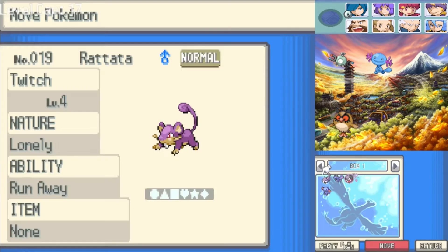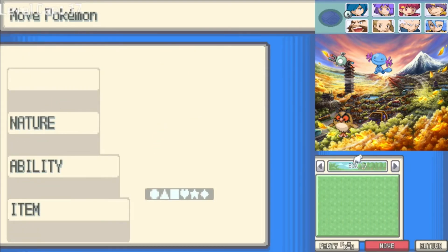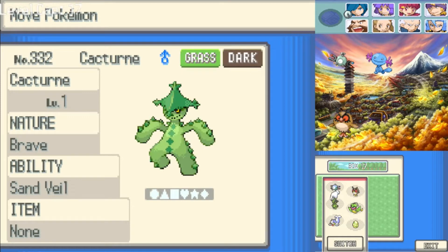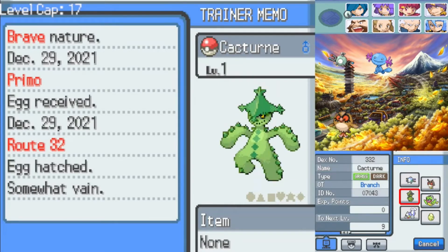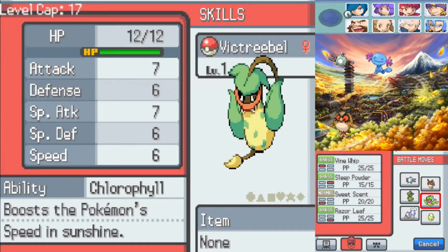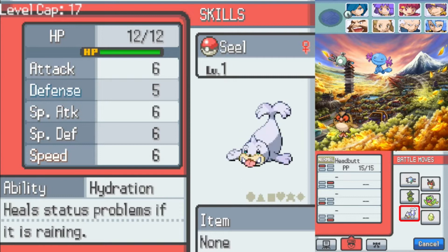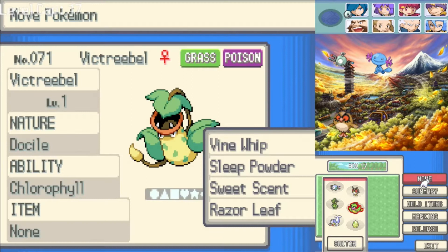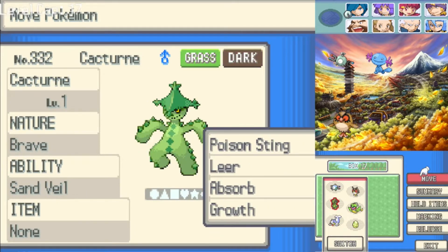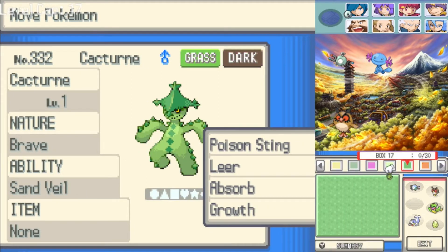In between episodes I didn't really do anything of note. Pretty much all I did was hatch those three eggs, and this is what we ended up with. We had Cactone, which I can't use. Victory Bell, which I can't use even though it has Razor Leaf, which would be very nice. And we also got Seal, which just had Headbutt and only Headbutt. Since we can't use any of these, I'm just gonna put them into the box.